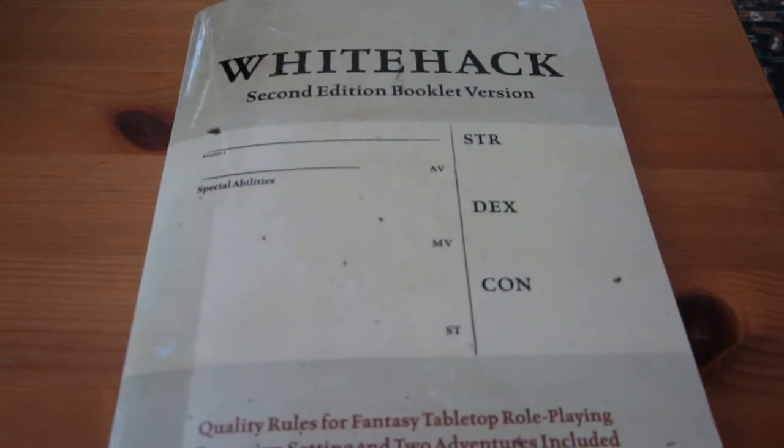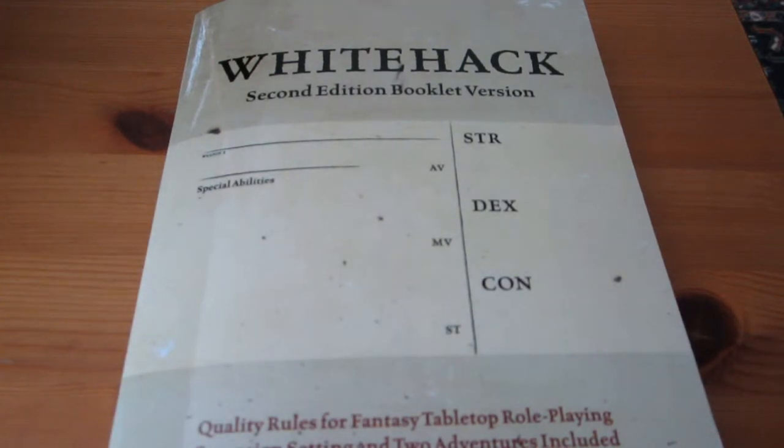Why is it so cheap? Well, it's only 64 pages. But within those 64 pages, you get rules, you get an example of a campaign setting, and you get two adventures.